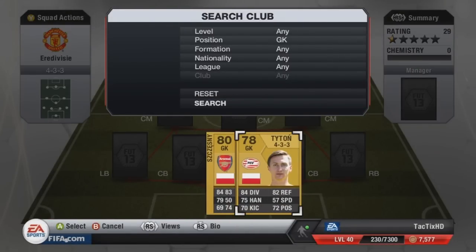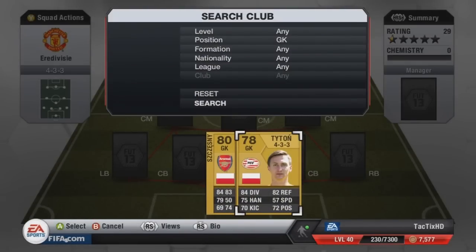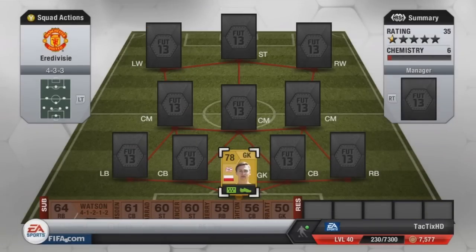In goal I actually have Titan, really good goalkeeper, 78 overall, Polish, 84 diving, 75 hands, 78 kicking, 82 reflexes, 72 positioning. Cost me 700 coins, and honestly this guy plays like he's an 85 keeper, he plays so well. Anyone making a Polish or Eredivisie squad, I would definitely recommend him.